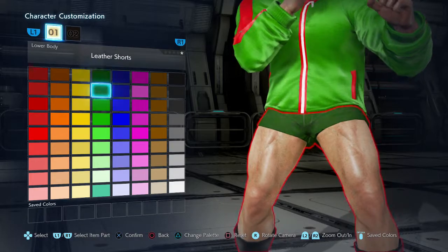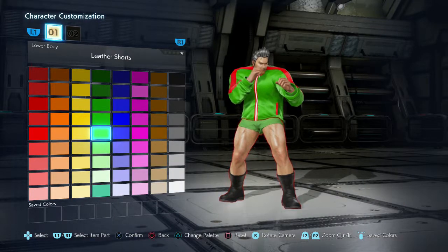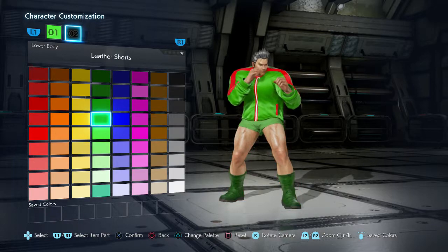Gon's boots — that's really the easiest part right here. Gon's boots are green too, and of course they have white shoelaces, but there's no way for us to get those so we're not going to worry about it.